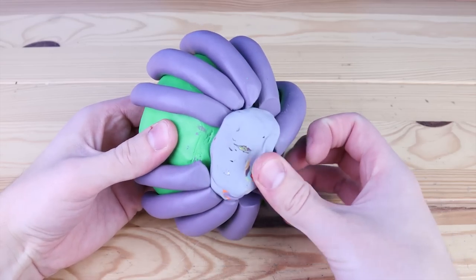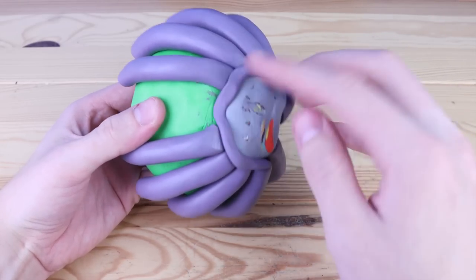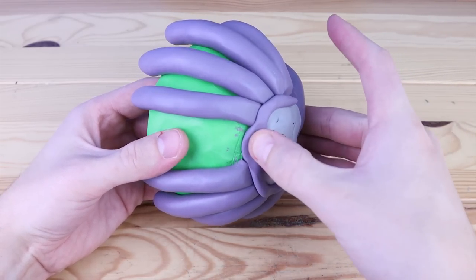I didn't mix enough of this purple clay, so I'm going to cheat and just cover the little edge with some junk clay and hopefully you won't be able to see the bottom of it.